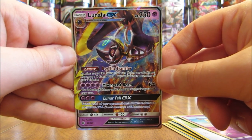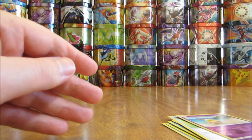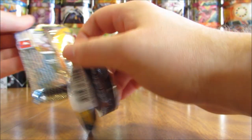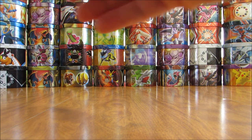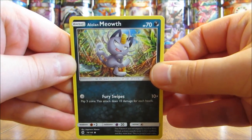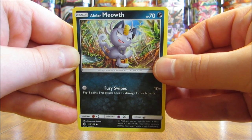So pulled out both Solgaleo and Lunala GX in this half of the box — probably my final ultra rare pull. One more pack left to go; see if it is an above average box pulls-wise. Haven't watched enough Sun and Moon openings or opened enough packs myself to know. Final pack here in this Sun and Moon booster box opening — I'll be doing plenty of Sun and Moon openings in the near future, as well as those Elite Trainer Boxes.